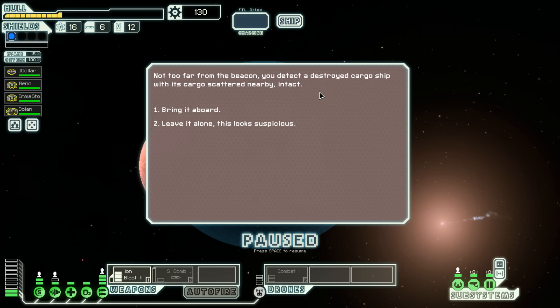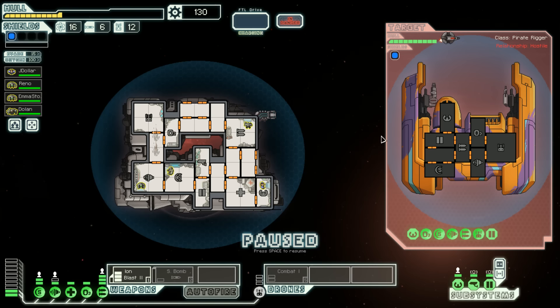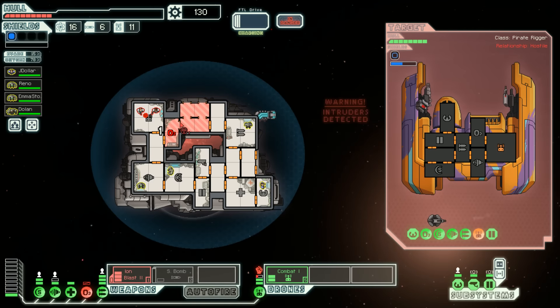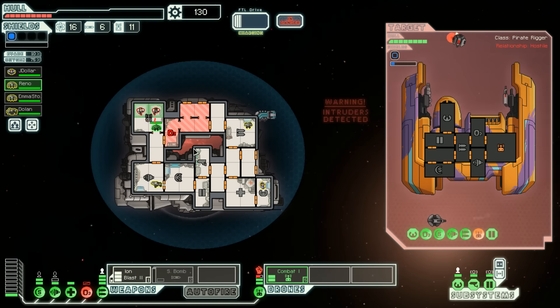We still haven't found a store. We detect a destroyed cargo ship with cargo scattered — bring it aboard. No intruders on board? There's a setup — we're in piratesville, we should be smarter than that. Let's go up after their weapons. You guys want to get gassed up, taste the rainbow. This cannot happen for multiple reasons. If that drone goes down we've got problems.